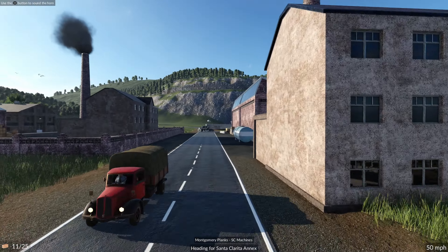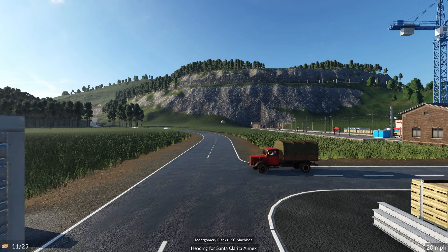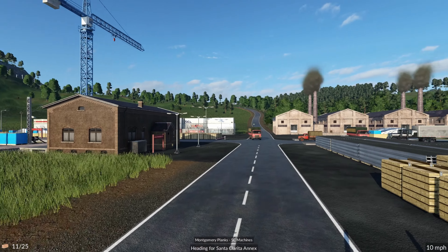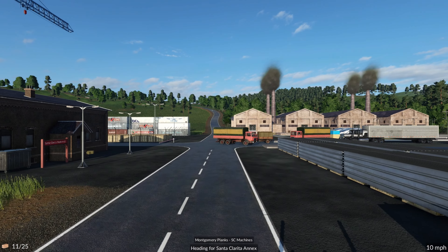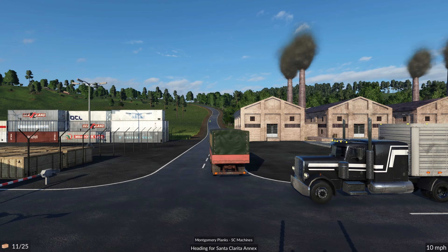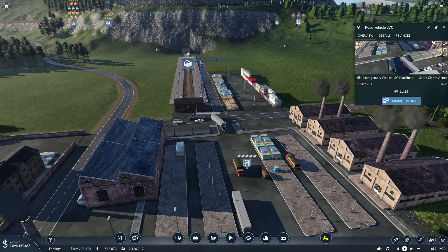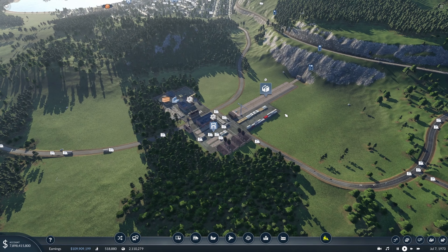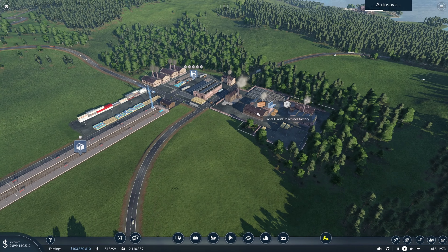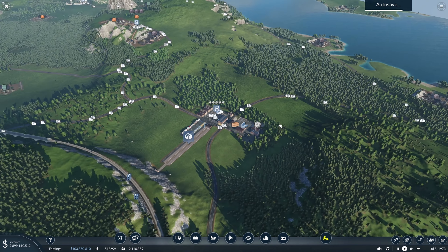Hello and welcome back to another episode of Transport Fever 2. As we can see here we have our trucks rolling into the machines factory that we worked on in the last video, hoping to get our machine production up to the level required for the cargo hub. In this video we're going to be working along the same lines as last video, pretty much getting everything here ready to fully support the map.